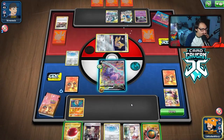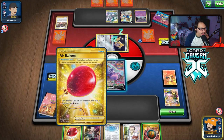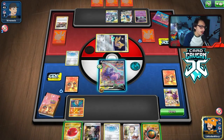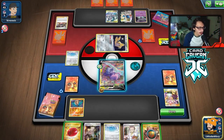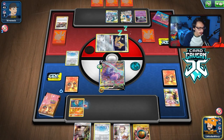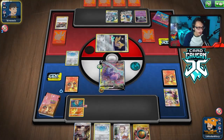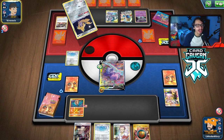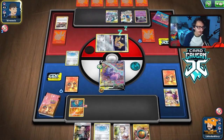We go Concoction, attach a balloon, and pass. Next turn I can go Boss ADP and World of Ruin. I'd rather keep Pokémon in play so item lock stays available. They can't play Scoop Up Net to free up bench space for Omastar, and they can't play Quick Ball either. We'll just World of Ruin them — that's pretty fair.